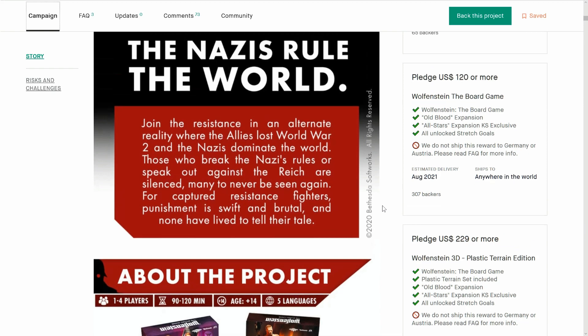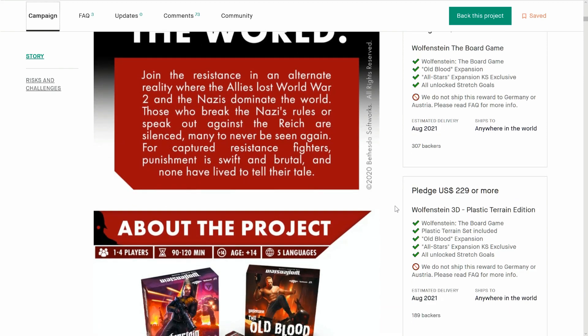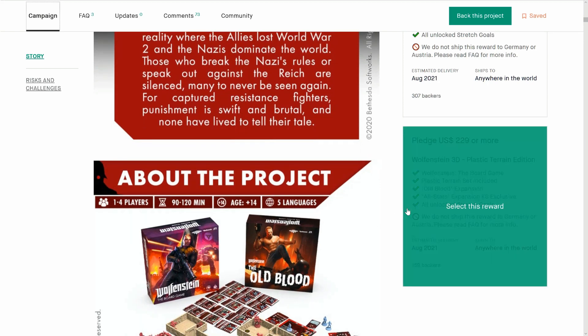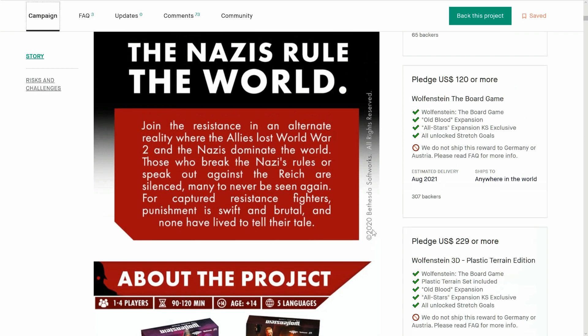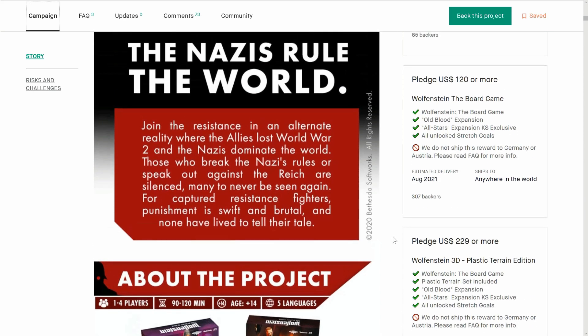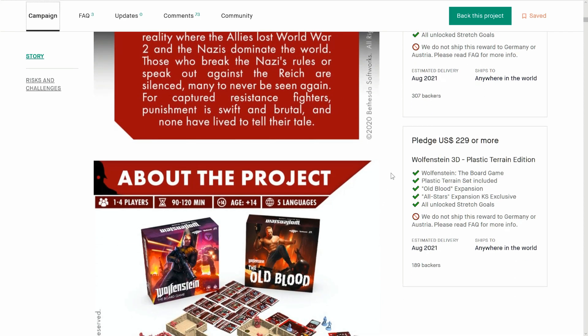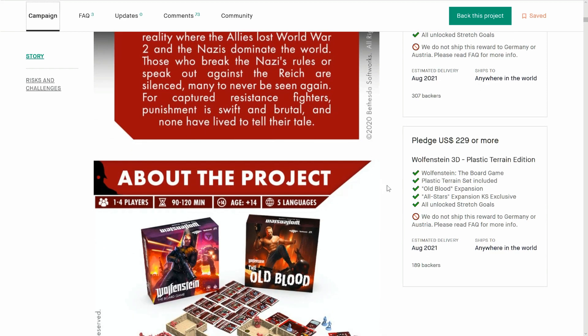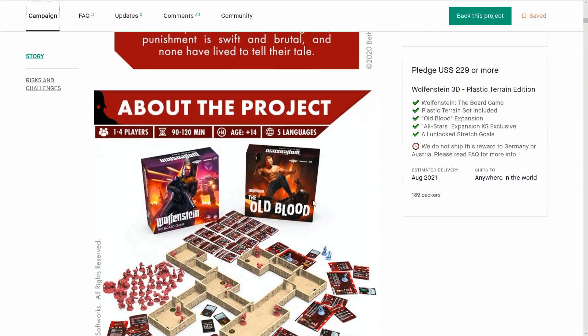Now the $230 pledge — this is the plastic terrain edition. When we go down we'll discuss that. But it costs a lot of money. For the $100 you're paying for that expansion, you could easily pay for Frosthaven, for example. So it's kind of a lot when you could pay for something already on Kickstarter, and this $100 is going on something cosmetic. Well, obviously for 189 backers currently, there's no problem there.